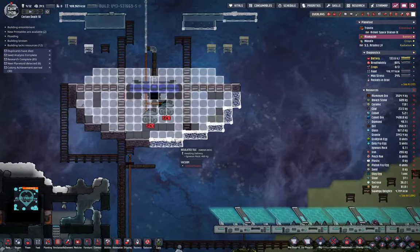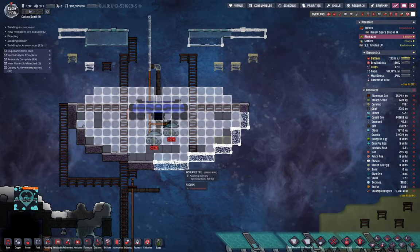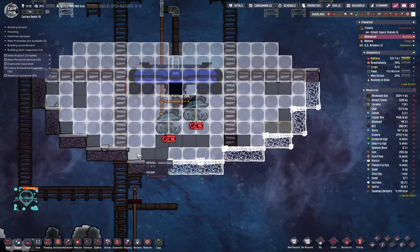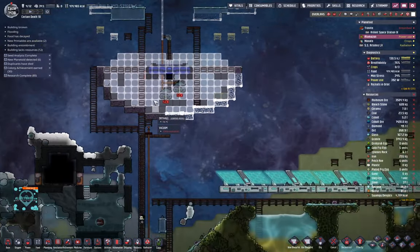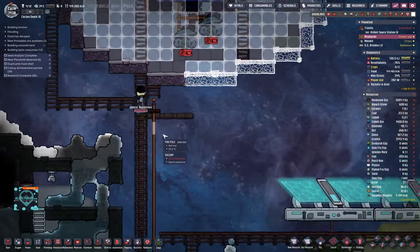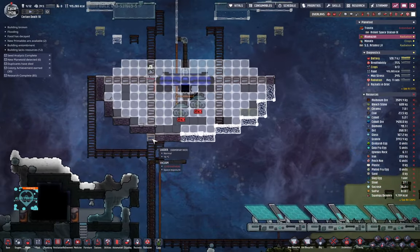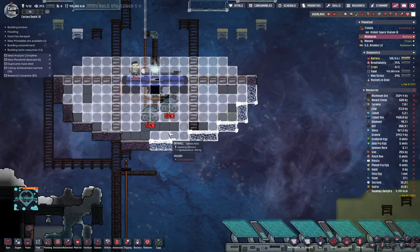Let's look at our shaft here — it's being built up. I wonder if I should have the entrance here somewhere as well, maybe with a liquid lock. Going up here there's no chance to breathe.